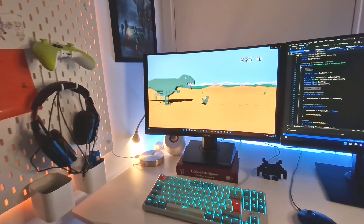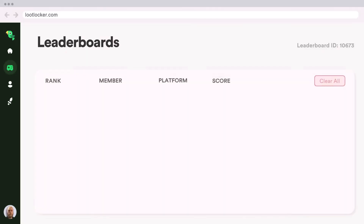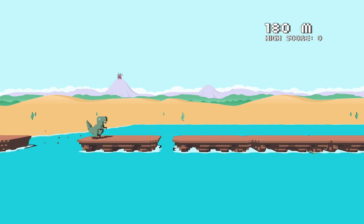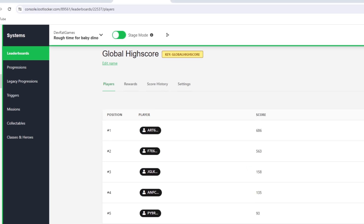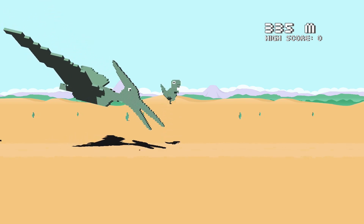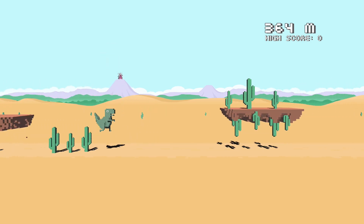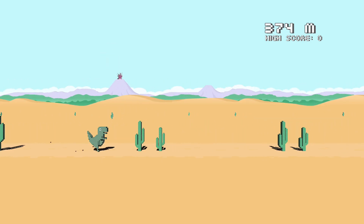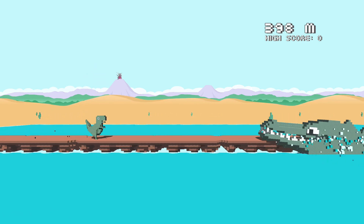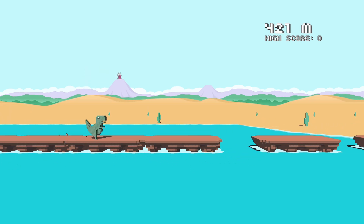I promised you a surprise at the beginning of the video — something I think you who played the game from the last devlog will enjoy: a leaderboard, to see who's the real Dino Run champ on this channel. For this purpose I'm using a leaderboard service from LootLocker, and after creating some needed UI elements, it was finally time for the best part — playing the game as if there were no tomorrow. I'm not a pro gamer, but I know some of you are, and I'm pretty sure some of you will take me off the throne pretty quickly. I'm also planning on porting the game to Android and putting it out for free on the Google Play Store — maybe even adding another boss while I'm at it.